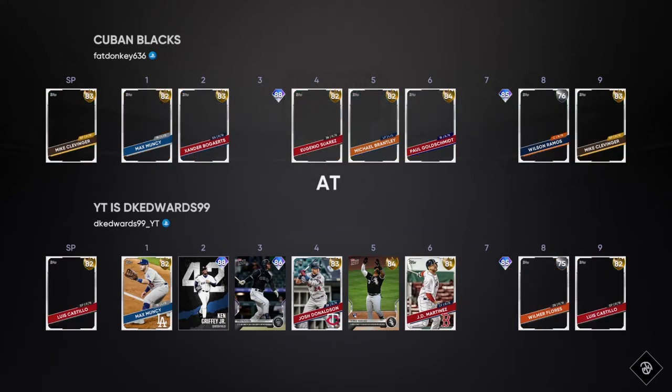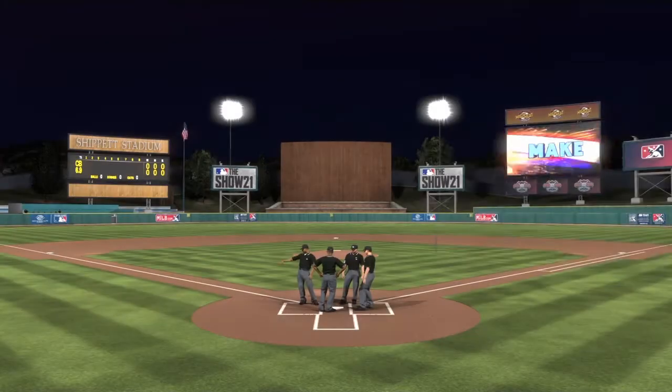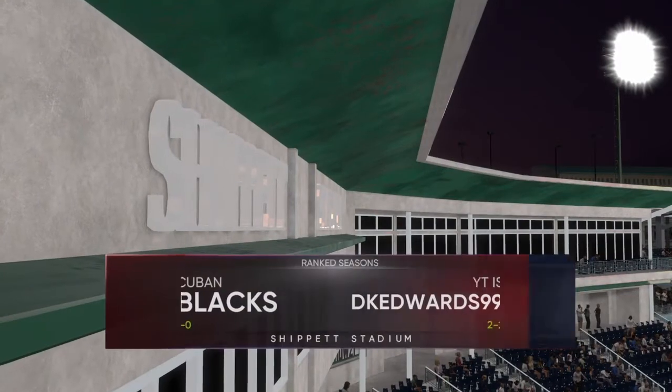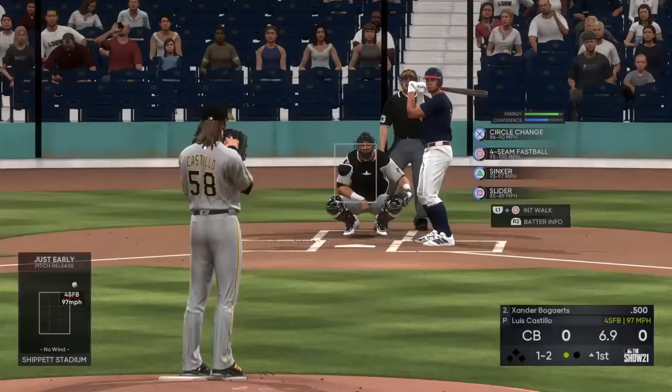We've got Luis Casilla on the mound for us. He's got Mike Clevenger — haven't seen Clevenger this year, so let's see how he is. He is 1-0, I'm 2-2. Let's go.